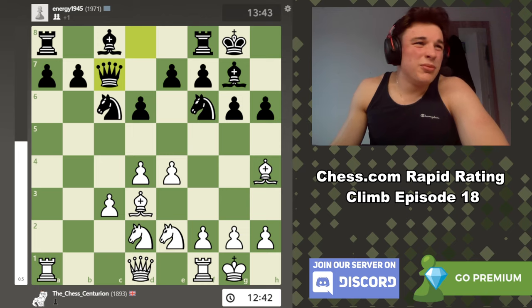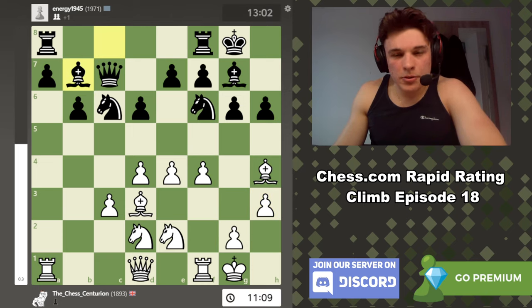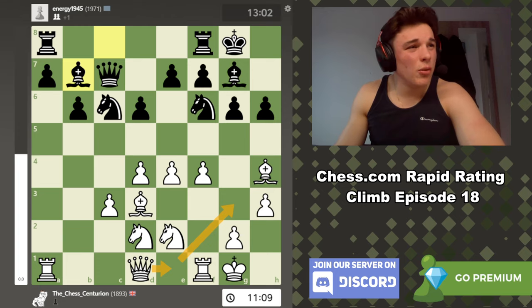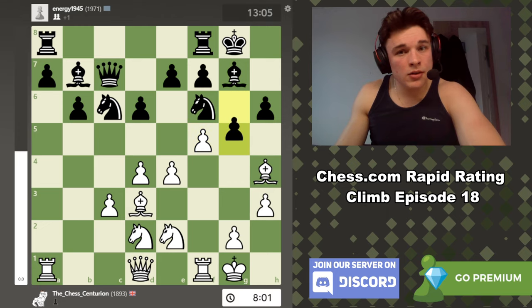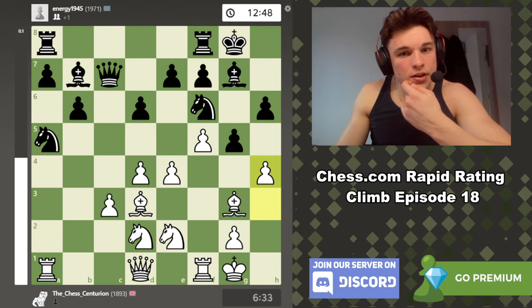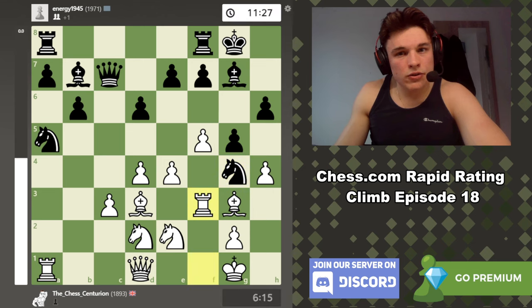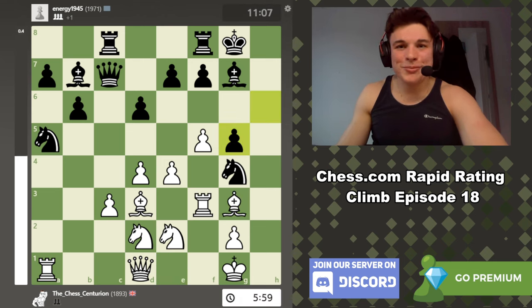g5, bishop back, knight a5, h4, knight in, rook f3. Takes, takes — yes, bishop e1 is the best move. Oh, I'm very happy with that. I explained in the game why I liked that move — f5 to open this rook up, to free this knight of its defensive duties, to get the queen out. Because I need to move this knight to open up the diagonal for the queen. Very happy with that.